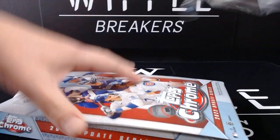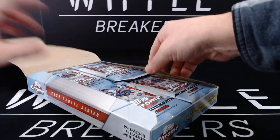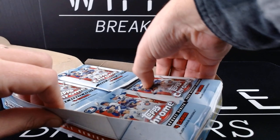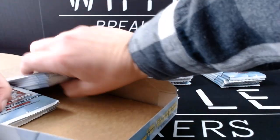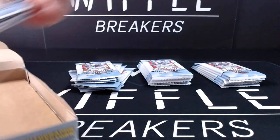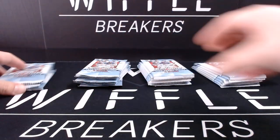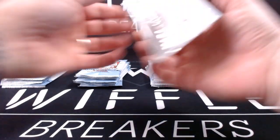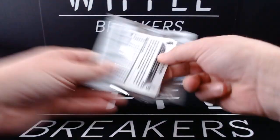There is also a purple refractor in each and every individual pack — that might get replaced if you do get a hit, so we'll have to keep an eye out. But they will have some sweet cards of Julio Rodriguez, Bobby Witt Jr., Spencer Torkelson, CJ Abrams, and Jeremy Peña, and whoever else you may be targeting out of 2022 Update. Here we go.